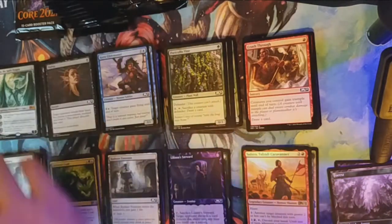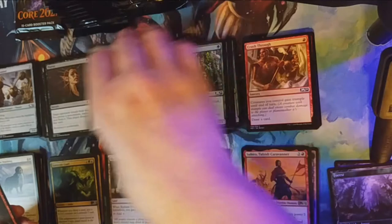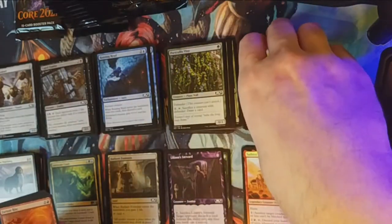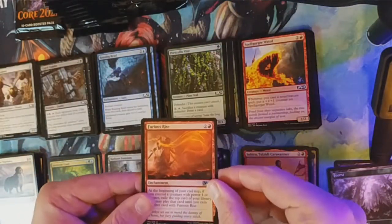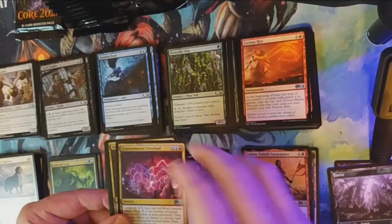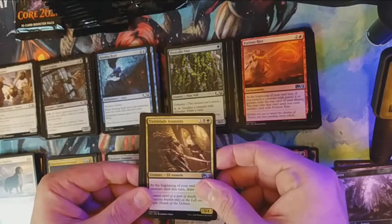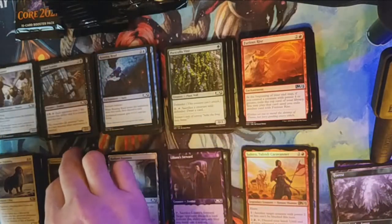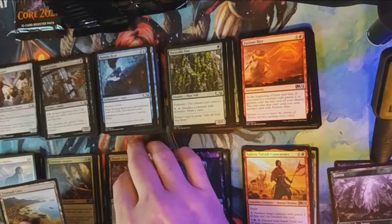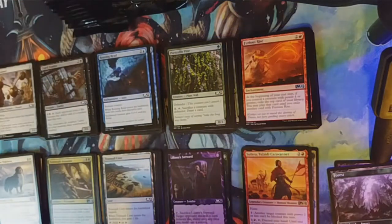This box already has Ugin and a foil rare so I'm decently pleased so far. Furious Rise is our first uncommon, followed by Experimental Overload, Twinblade Assassins, and our rare is another Temple. That's what's going to kill me — how many Temples I get. I'm going to get sick of Temples! All right, pack number 12 — first row completed.